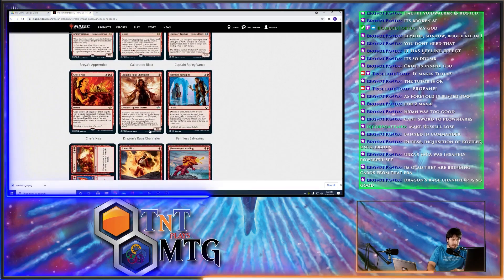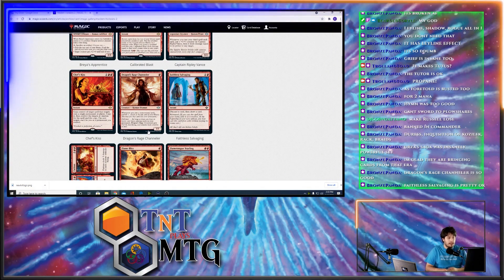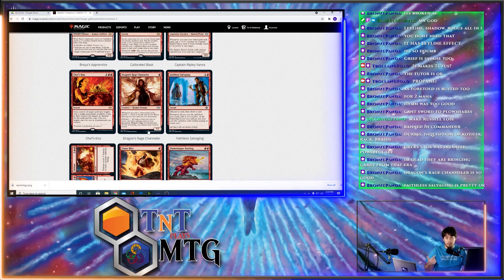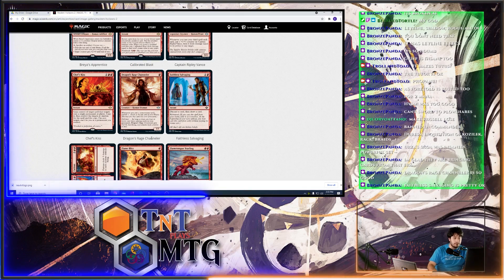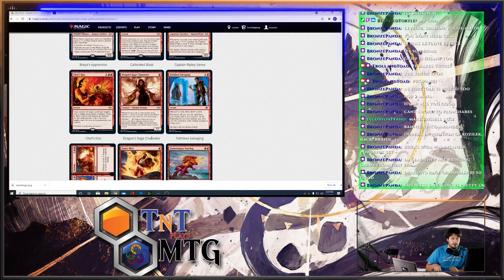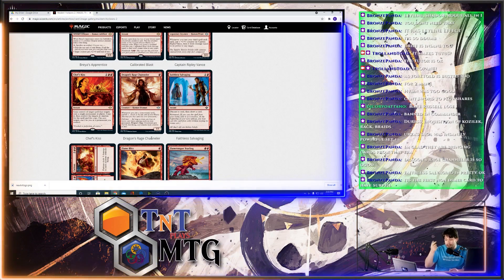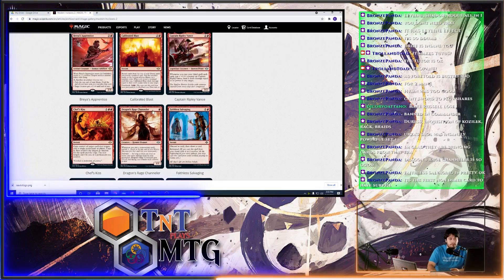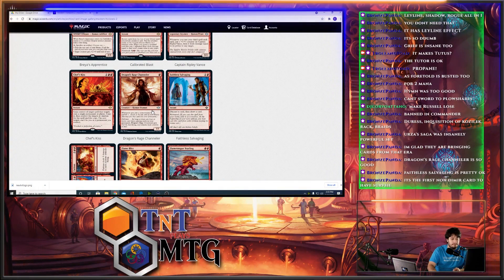Dragon Rage Channeler: for one red mana you get a 1/1. Whenever you cast a non-creature spell, Surveil one — I think this may be the first red card with Surveil. It has Delirium — as long as there are four or more card types among cards in your graveyard, it gets +2/+2, flying, and must attack each combat. It's the first non-Dimir card to have Surveil. Dragon Rage Channeler might pop up in Prowess decks but I'm not sure if it has a home yet.